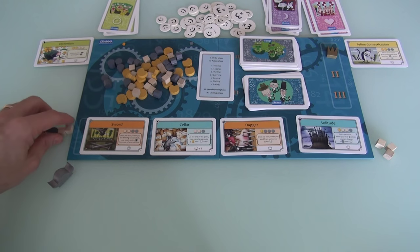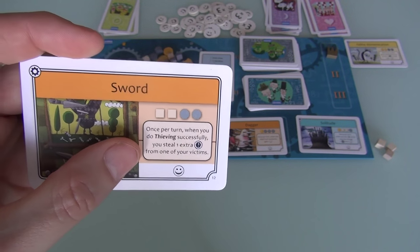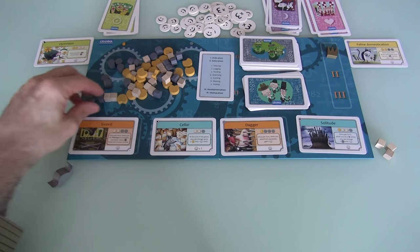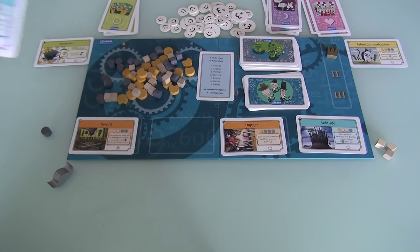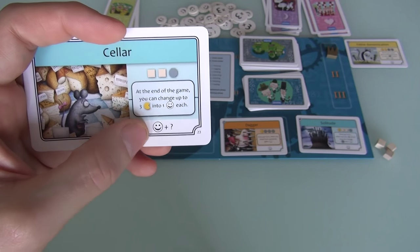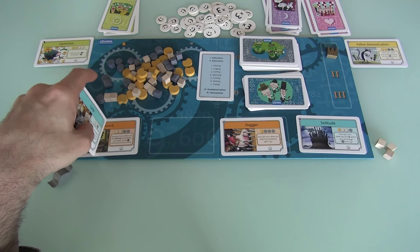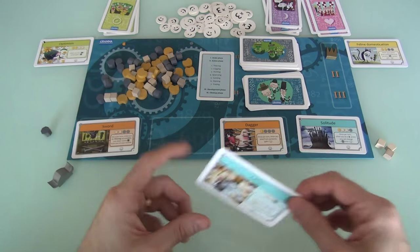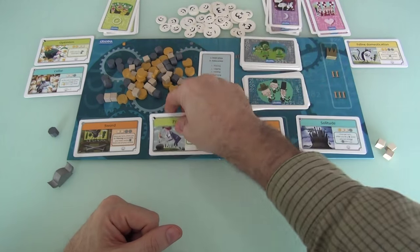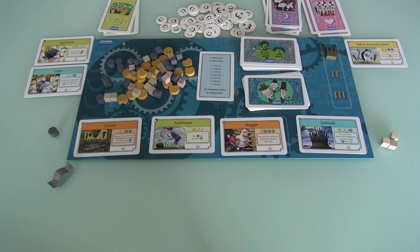Development phase: I'm the first player and I've got all the resources I need. I decide to take the seller instead of the sword — at the end of the game I can change three food into one victory point each, which seems like a better long-term return since I've already used thieving this age and only have two more ages to use a sword. A new card comes out and it's Jen's turn. She only has three lumber — not enough to buy anything. Jen is SOL this turn.